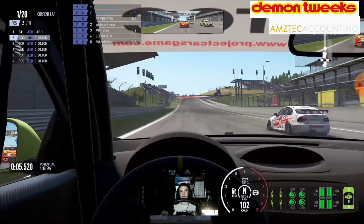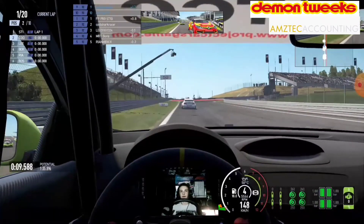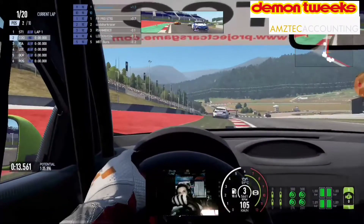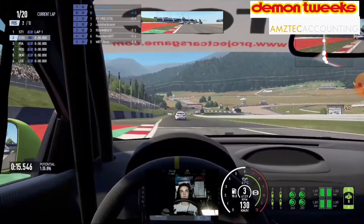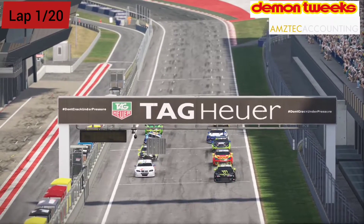Pro Stig in the BMW flies at the start — the BMW is just a rocket. Into the first corner we got a little bit of pressure from the other cars. There was a bit of a collision behind us with a few cars bumping, but we got through at least.